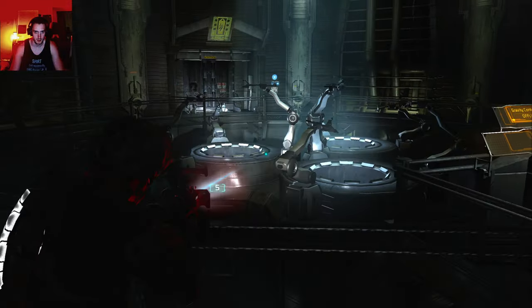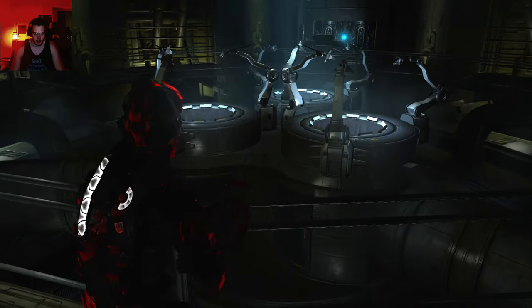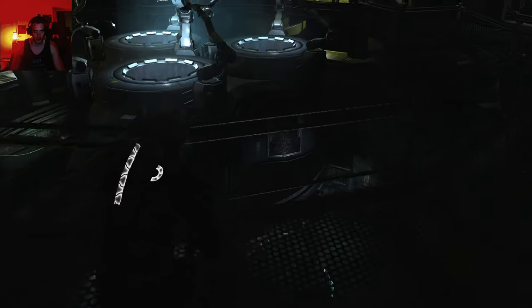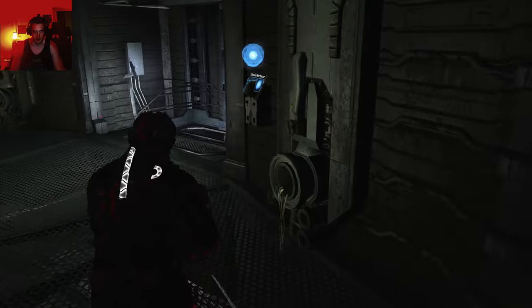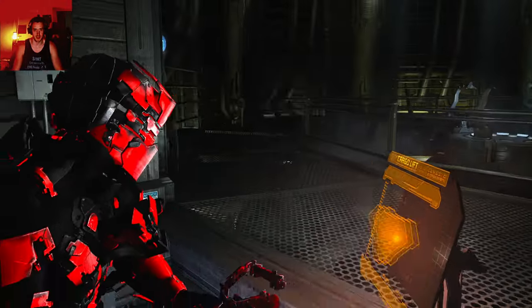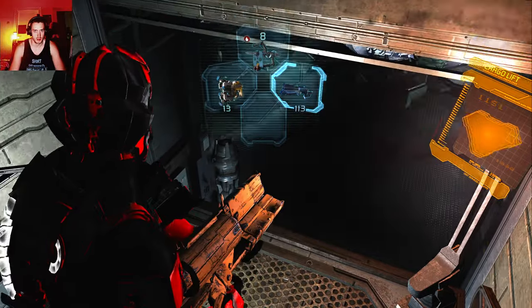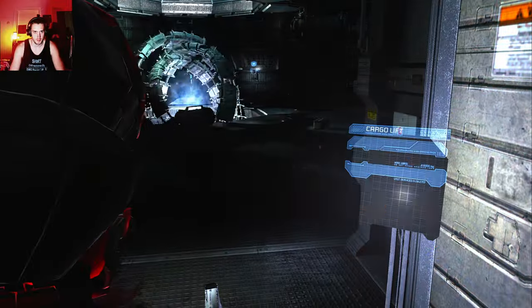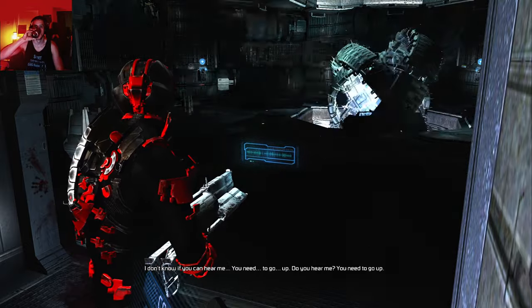Let's see if I can loot anything here. I should have read through it more carefully. I can definitely go downstairs and I don't refill my stasis manually. Where's my spike? My jammer's at 8, 113. There are enemies too, right? I don't know if you can hear me — you need to go up. Do you hear me? You need to go up.